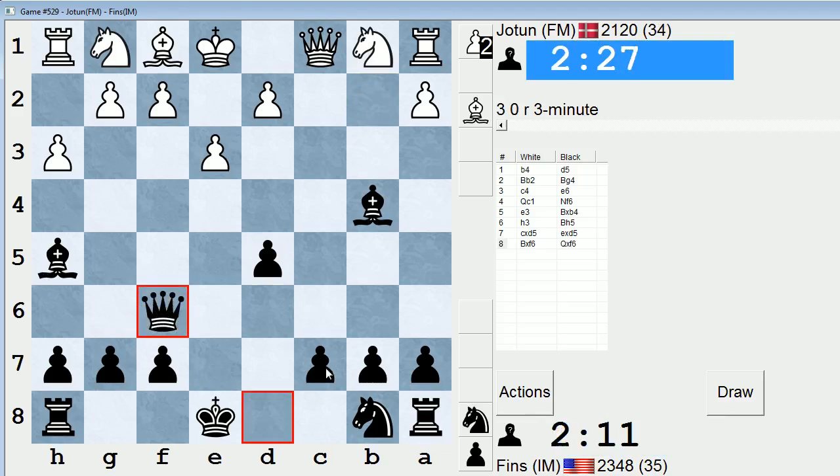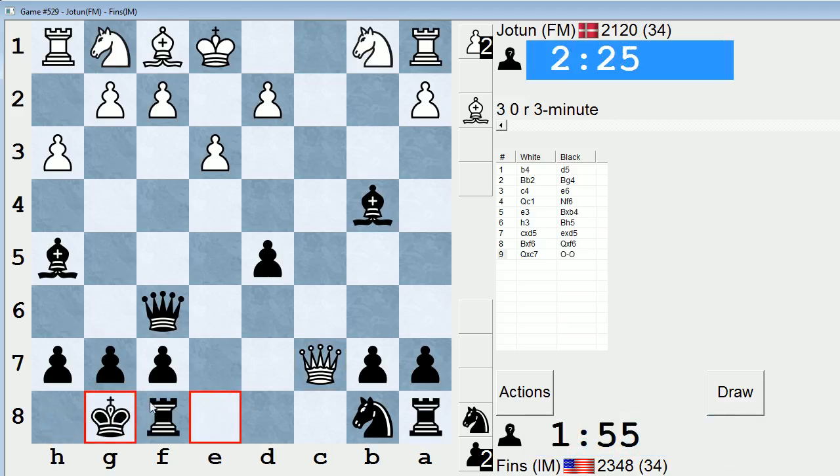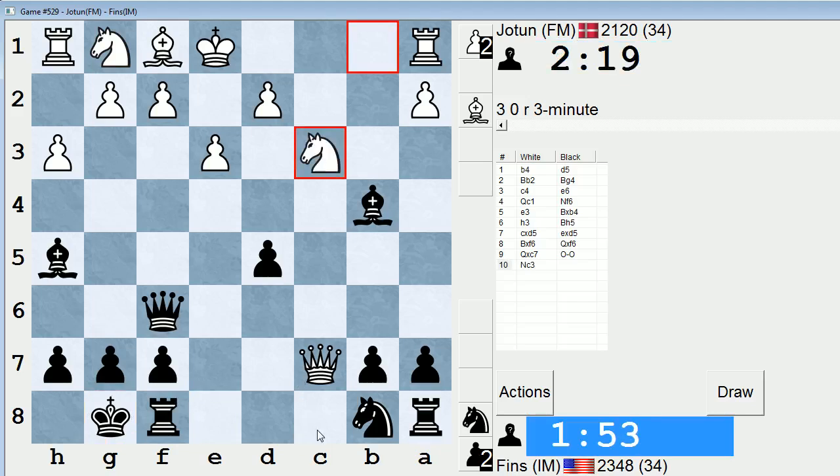I don't believe it, I'm taking with the queen. I think he's going to take c7. I could take on a1, but he gets like a check here. Do I really care about that, though? King e7. He takes here, I have knight d7. Does take b4 then. Let's play it safe, let's just castle. I think my position's so good, I can just do this — not let him check on c8. There might have been better moves, but this one seems simple enough.